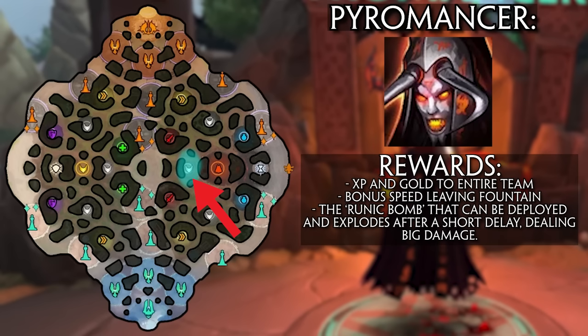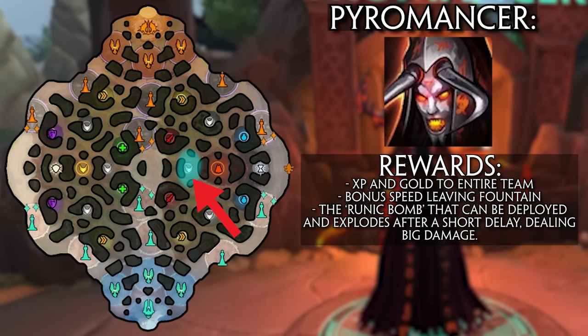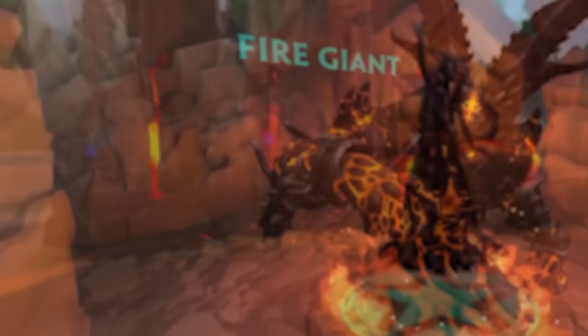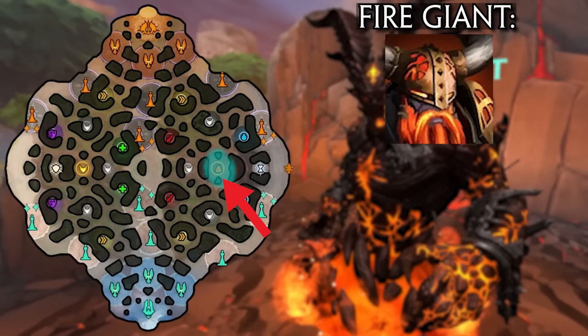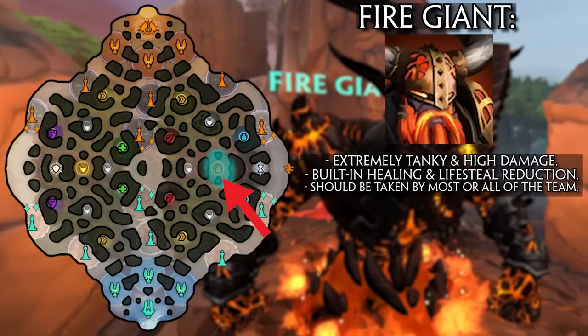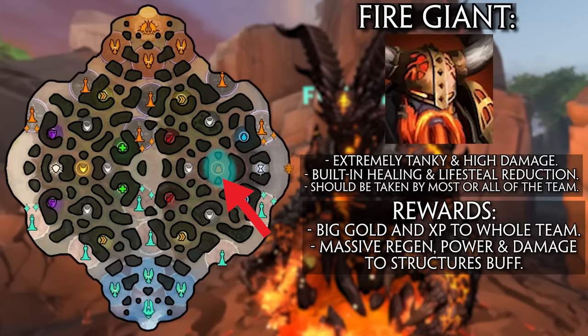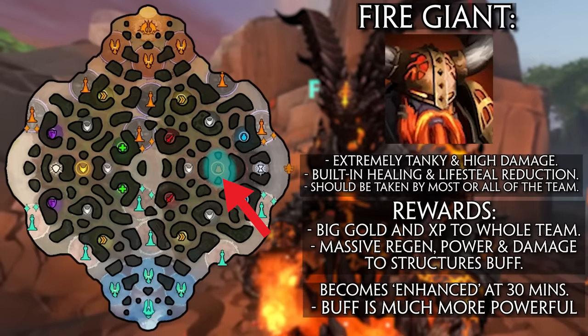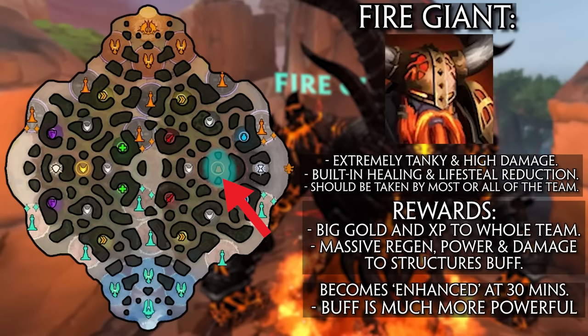The first fury of the match is always the standard gold fury, but after that a random variant is picked each time — just not the same one twice in a row. The gold fury is an extremely important objective you should be paying attention to from five minutes in. Next, the pyromancer spawns at 10 minutes near the fire giant. It's slightly easier to kill than the gold fury and provides extra movement speed as you leave the fountain for 90 seconds, as well as a runic bomb you can pick up and throw — dealing 300 physical damage plus 1000 true damage to minions and structures. Finally, the fire giant will almost always require a full team to take down. It's extremely tanky with healing and life steal reduction built in, but its buff of strong regeneration, power and bonus damage to structures can allow your team to close out games.